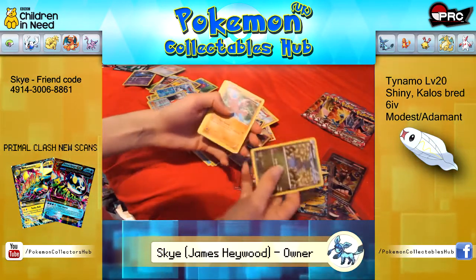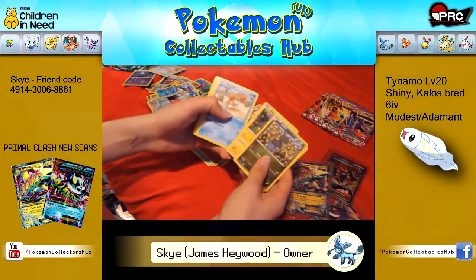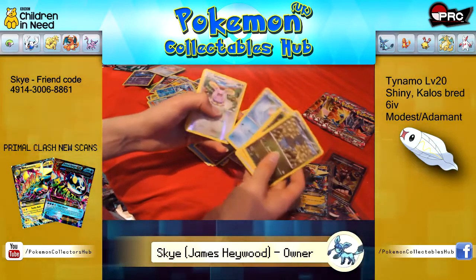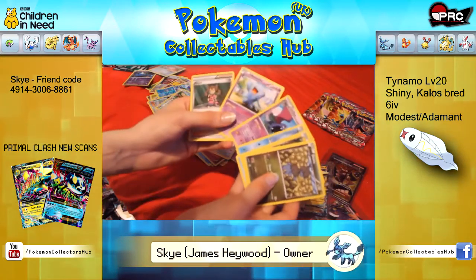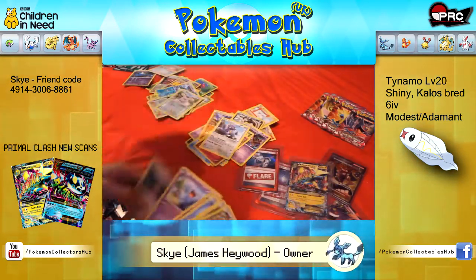Dino, Gligar, Helioptile, Krabby, Totodile, Reverse Whismur, Rare Exploud, Golbat, Boba Fett and Shauna.